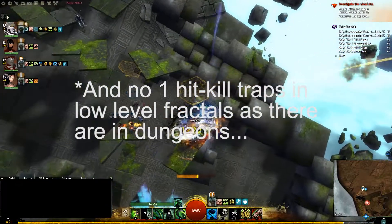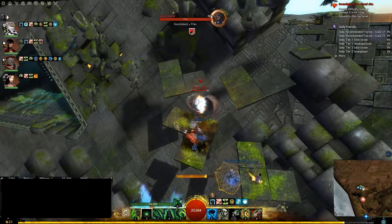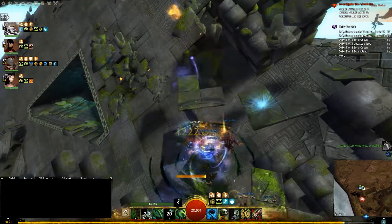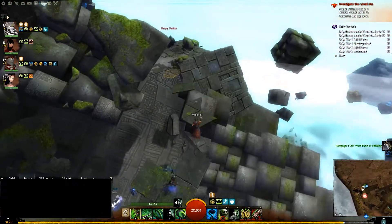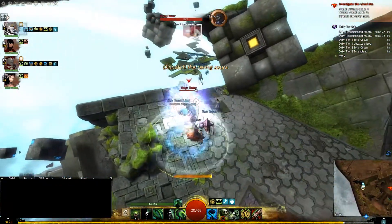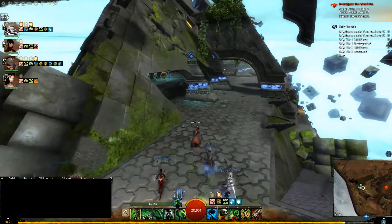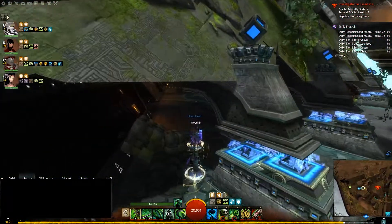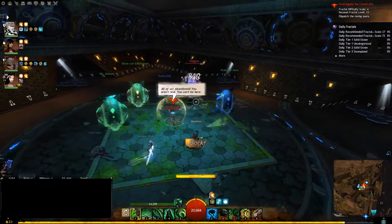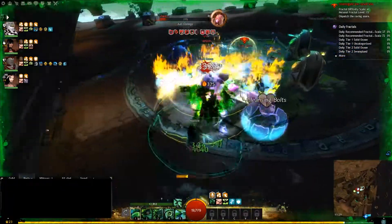You would think that even lower-level fractals are harder than level 35 dungeons since it's level 80 content, but that is not the case — at least not in my opinion. When I go to lower-level dungeons and get a team that doesn't know what they're doing, we completely get wrecked. But in fractals, I've never had anyone leave the team, even if it took two attempts to clear. In dungeons, people leave as soon as you die once. I'm not sure what is up with that.